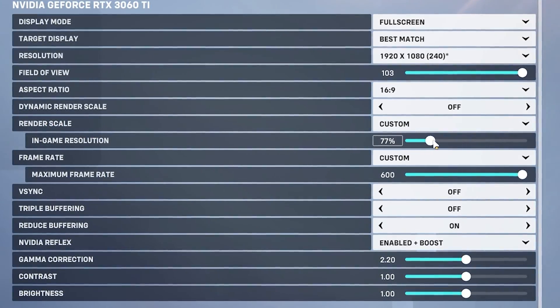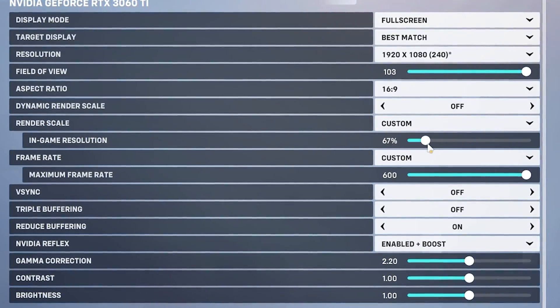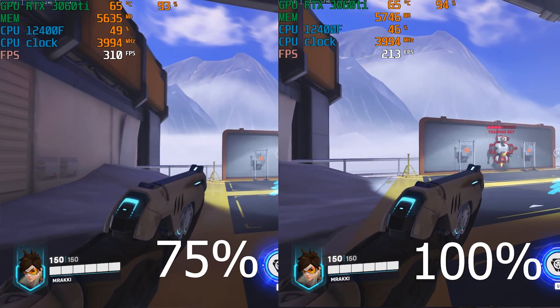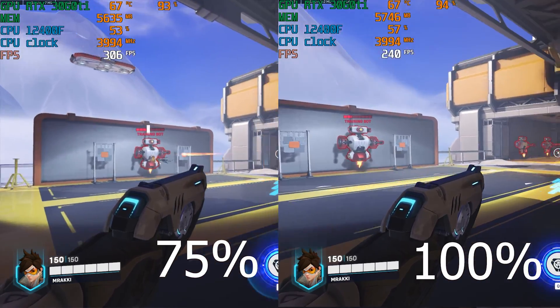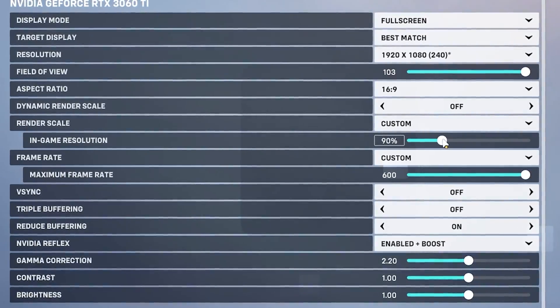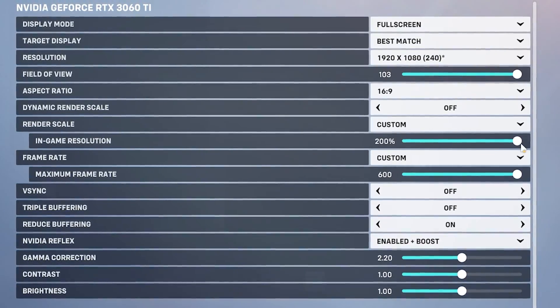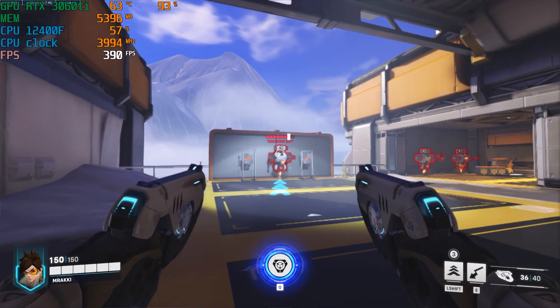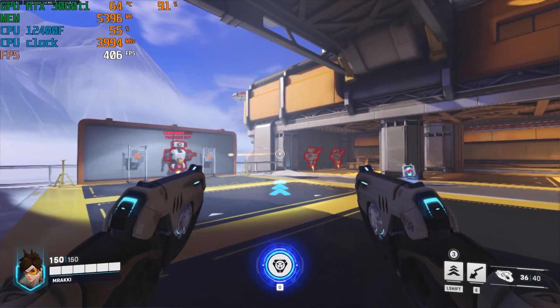Now render scale, which is one of the important settings that can actually double your FPS. I will show you how the game looks with 100% render scale and with 75% render scale. Now look at the difference in the FPS — it's huge. I will recommend you not to go above 100 as it will only reduce your FPS, and don't go below 75 because the game looks terrible below that.